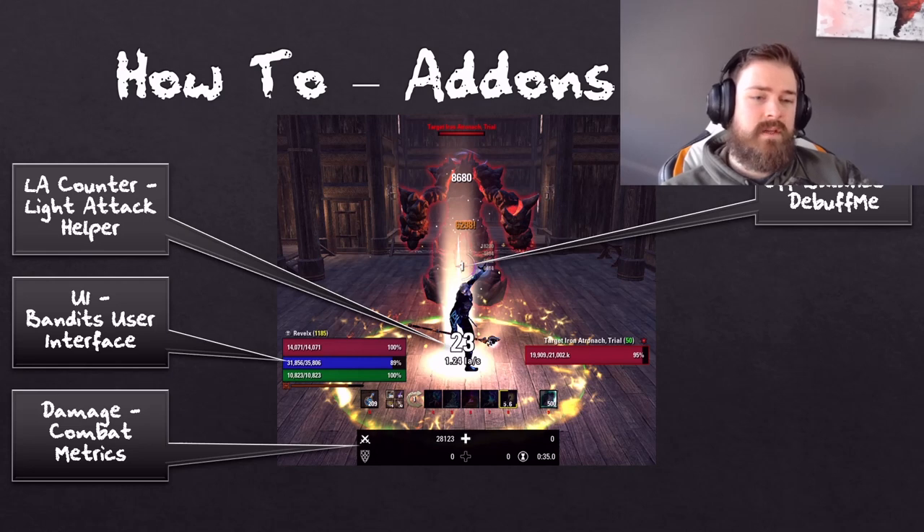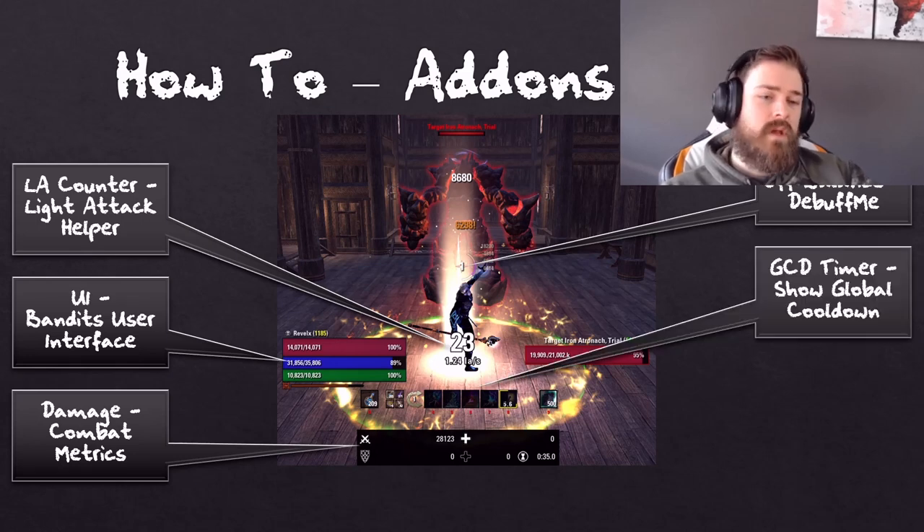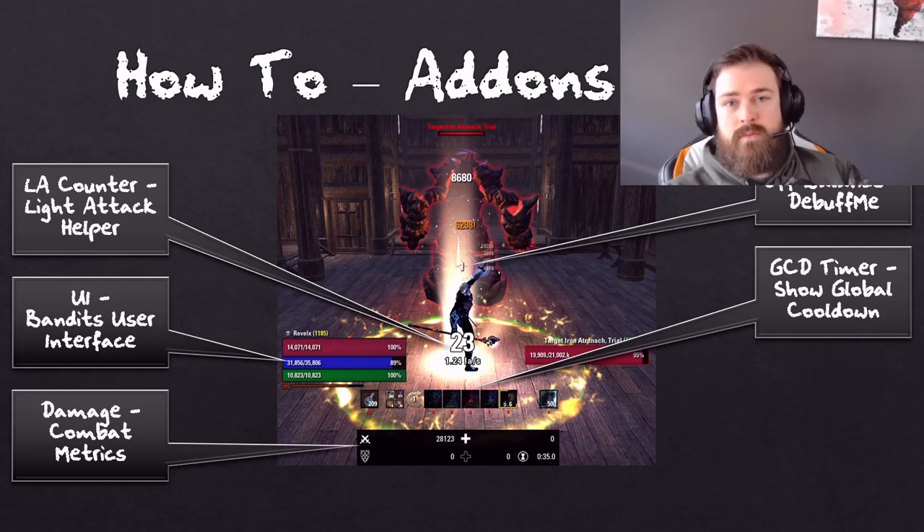The next add-on I use is Debuff Me — that is the number 1 at the center of the screen. It's simply telling me what stage of the off-balance cycle we're in. Doesn't really affect parsing too much, but it's good information, so optional. Next add-on I use is Show Global Cooldown — this is a GCD timer. There are tons of different GCD timers out there; Combat Metronome is a popular one. It just helps me track the Global Cooldown. Again, optional, not required.